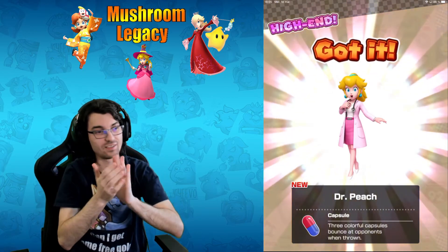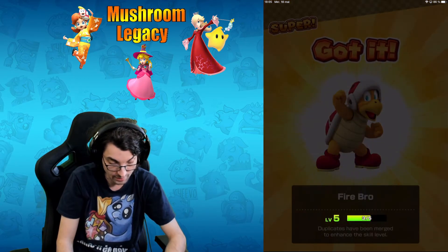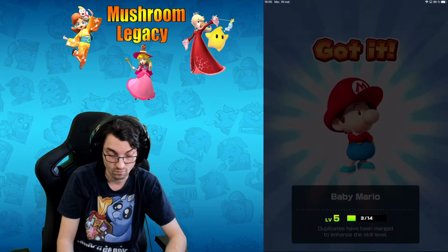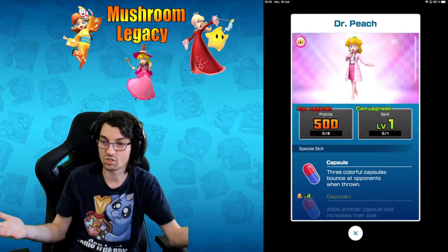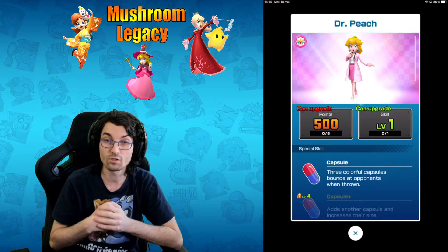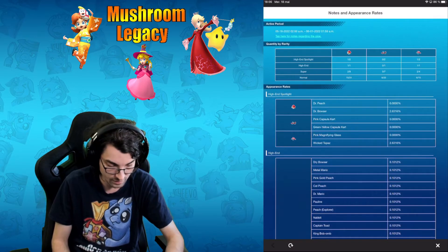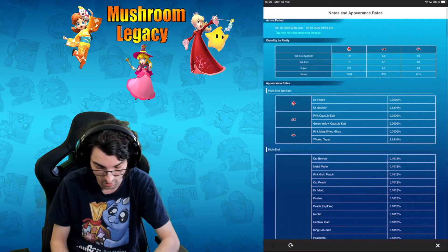That's Dr. Peach! That's Dr. Peach! Fire Bros — I think we are done. I have one of the gliders I wanted, and we have the two cards. Yeah, I think we are done — we have no reason to pull more. Dr. Peach is right here! Welcome to Mushroom Legacy. Now we have all the drivers we need. We have two drivers less, one glider, two gliders, one spotlight, and one non-spotlight. I don't know yet if I really want to get the new Topaz, but we have the Magnificent Glass — we have the complete Dr. Peach set, so I'm really really happy with this.